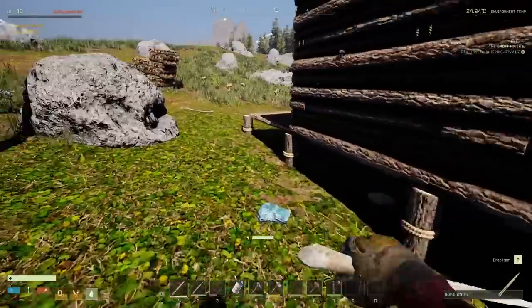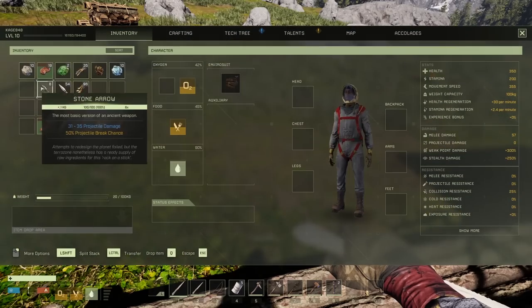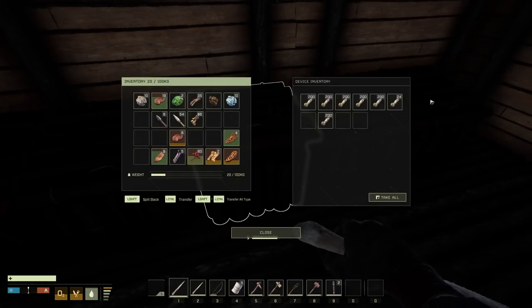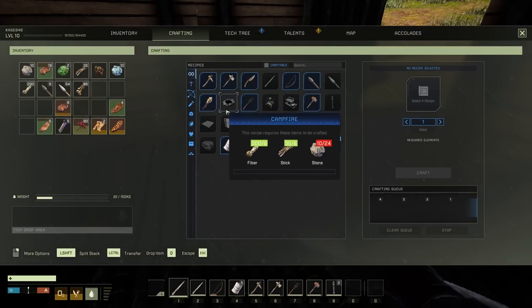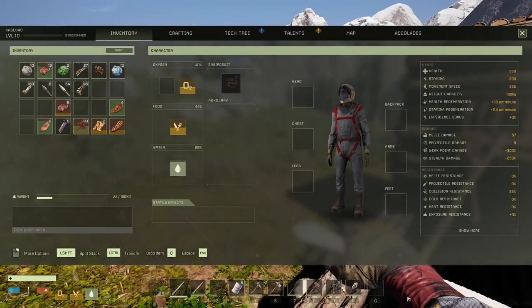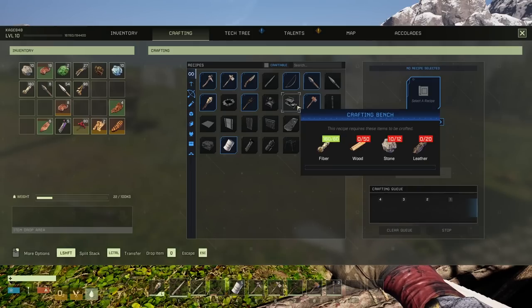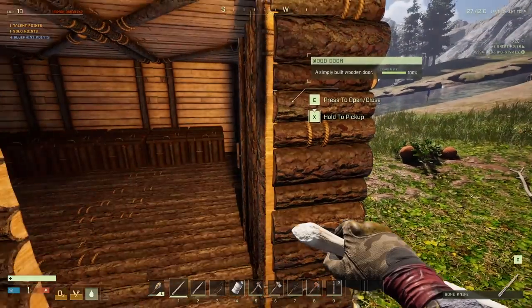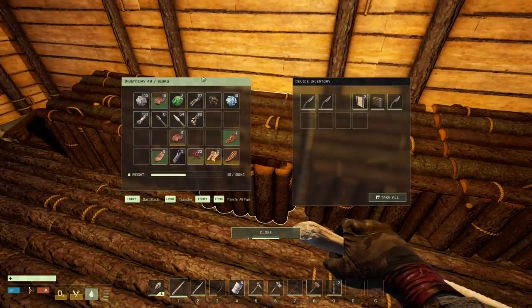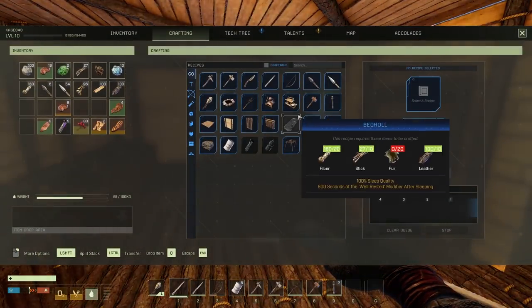First things first, we've got to make ourselves a forge to smelt things in. I also need a new torch - we just need some fiber. I have some fiber in here. Let's go ahead and make ourselves another torch. The caves were pretty fun last episode, I liked them - they were pretty freaking scary but I had a good time. We want to make the crafting bench first - we need some stone, wood, and leather. Beautiful, we'll make ourselves a crafting bench.